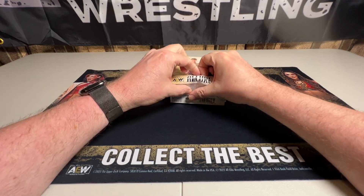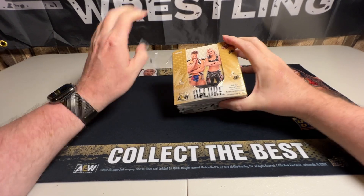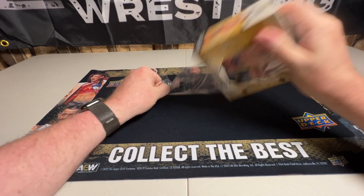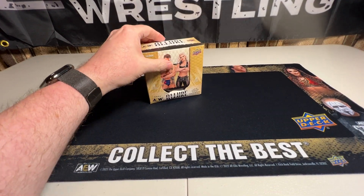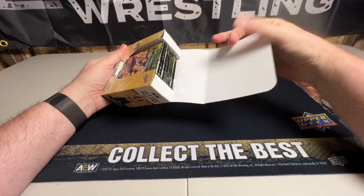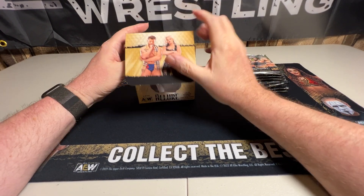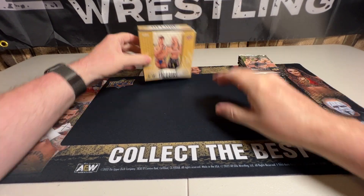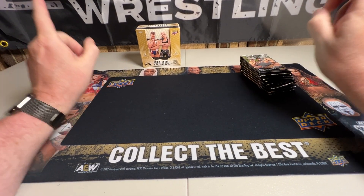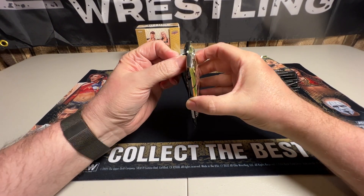I didn't really get anything sharp to bust through the plastic, so I'm going to struggle a bit. I'm pretty excited for this set. I've seen some of it opened — it looks really nice. So we will get into this and get our wonderful eight packs and put them out here. We're even going to take the box and put it in the background. I've got an AEW banner, but I think I got it too high. I need to bring it down some, but that's fun. Let's get in here and see what we get.